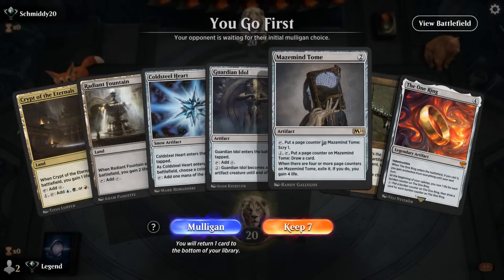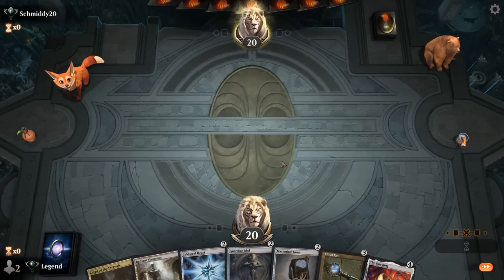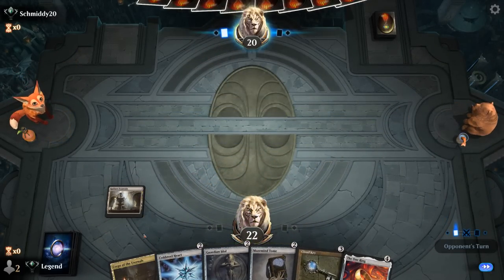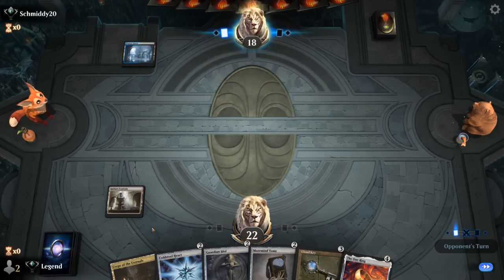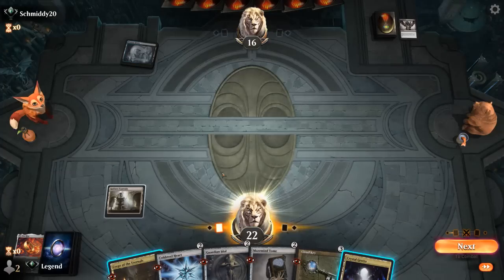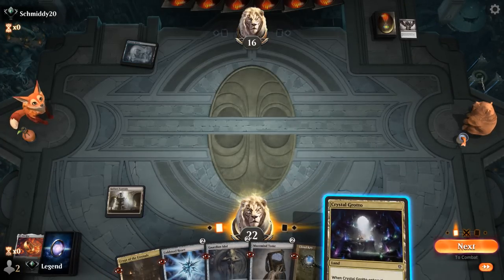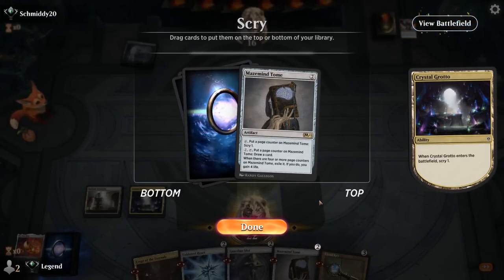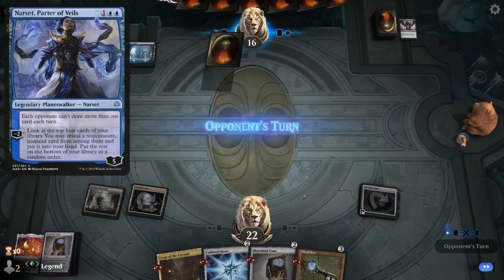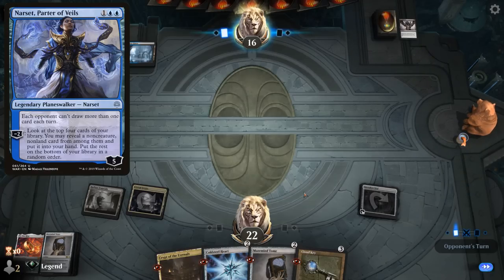We're on the play with a fine hand. Turn two Idle, turn three hopefully Cloud Key plus something else. Although we're still missing a third land here. But might have a Thoughtseize taking away the One Ring most likely. At least there's still a Maze Mind Tome for a bit of card draw, or two-mana ramp is redundant. So the One Ring is gone. Now we could Scry — I think I know more or less what I'm looking for: another card draw engine, another impactful card, and Maze Mind Tome counts. Play Idle, since that can maybe pressure a Planeswalker — if a Narset shows up, that's a pretty important card to remove from the battlefield.